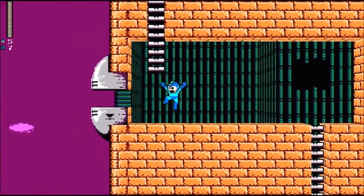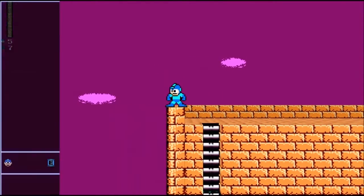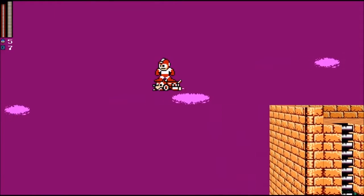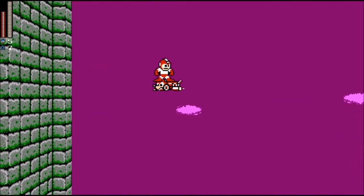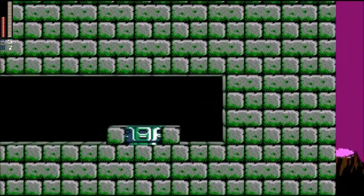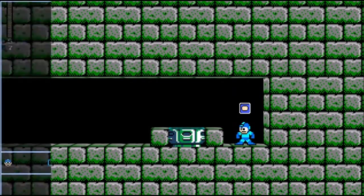It's actually in Wily 1. When you get to this point of the actual level — I found this part kind of funny when I was just fooling around — take Rush Jet and just go across. And then it looks like just a wall, but hold on, go to the left and there's a secret passage. Very very cool.